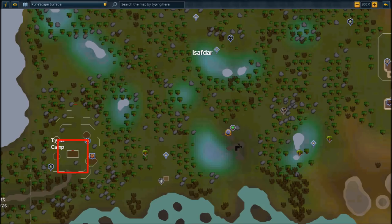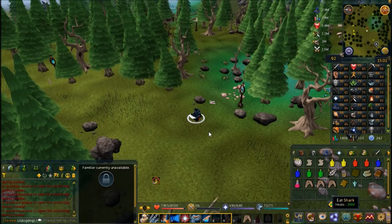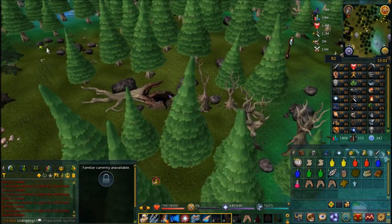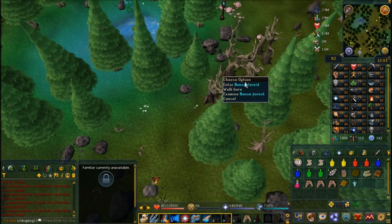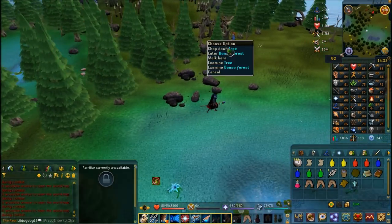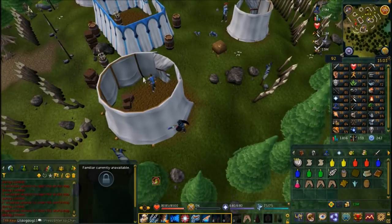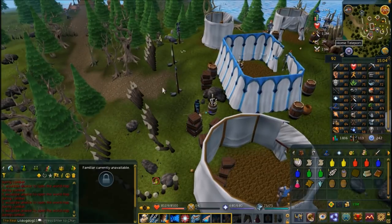Before we investigate the mourners, at a point later in the quest we're going to need a barrel of coal tar, so head to the Tirannwn camp. Home teleport to Tirannwn, go back through the dense forest past Eluned's clearing the same way as before, cross the tripwire, walk past Eluned's clearing, past the catapult, and through the dense forest in front of the camp. Behind the big tent in the back you'll find barrels - you only need one but bringing two is recommended. Then home teleport back to Tirannwn.